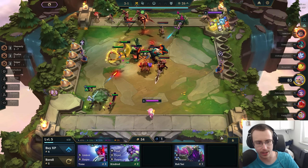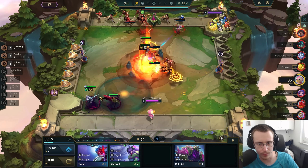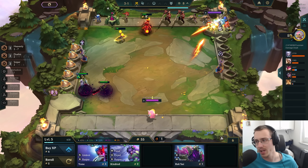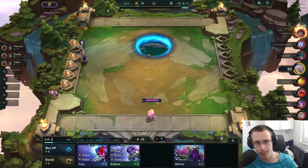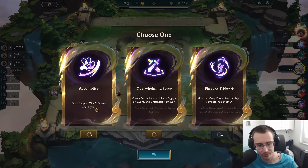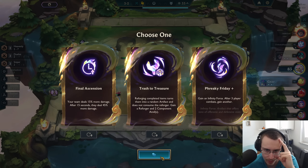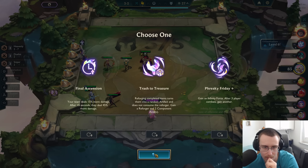We've got a decent item on our Caitlyn, so we should be getting slightly more value. Okay nice — that's going to be a win. 83 HP. The second augment — this is the only one that has a chance to not be prismatic, and it will be prismatic. Lucky Gloves? No thank you.